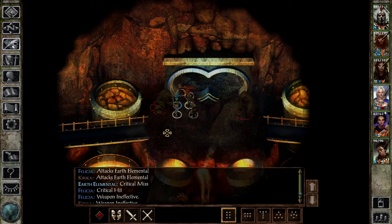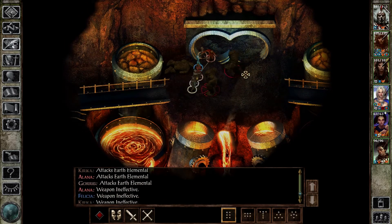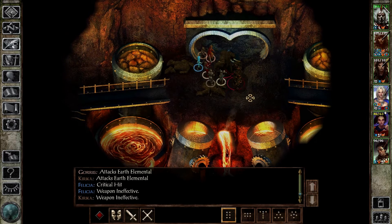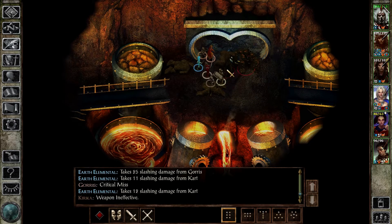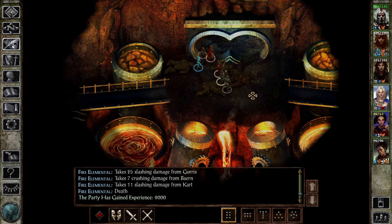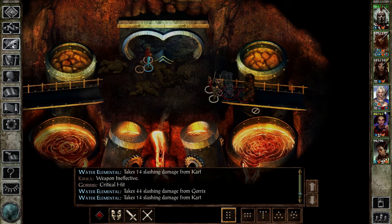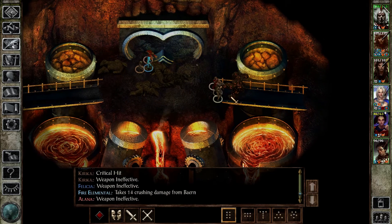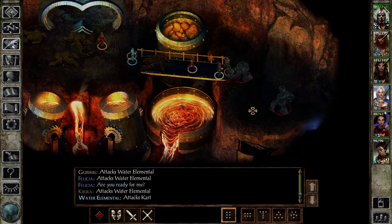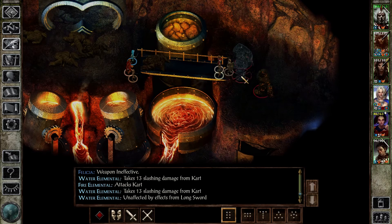We're in the lava level now. There are Earth Elementals and a fire elemental — it looks different from what I remember, although so does the earth one. This is more like a lava elemental, or magma. Oh, and a water one too! There are a lot of elementals here. That looks really cool. I think I prefer that one to the water one we're used to from Baldur's Gate. My favorite is the wind elemental though — a giant whirlwind just walking around. Maybe we'll find some wind elementals down here too.